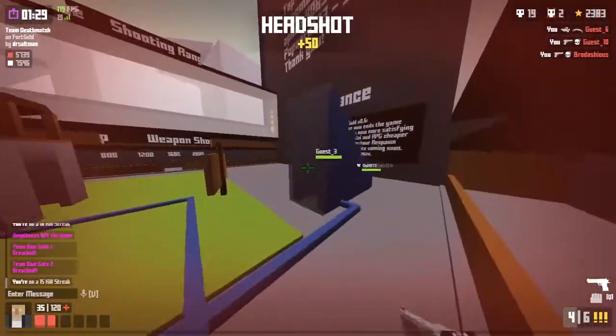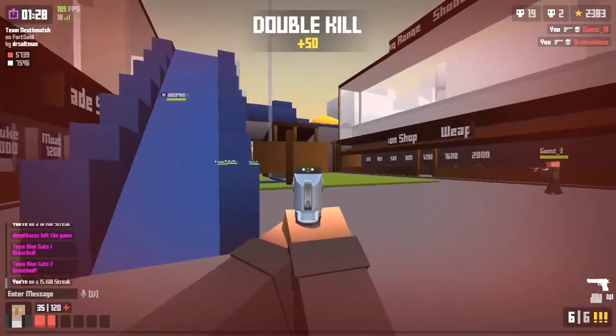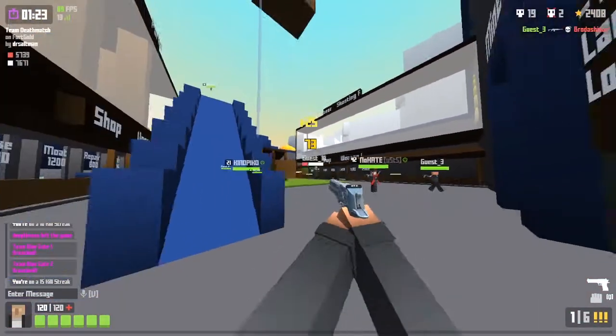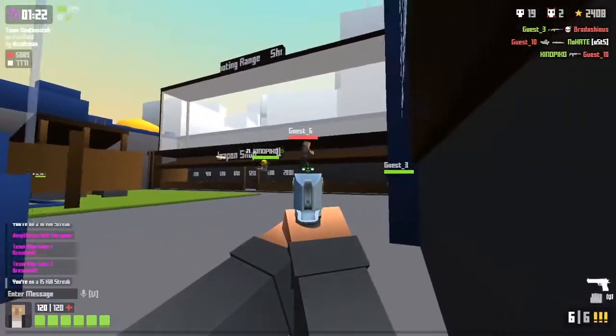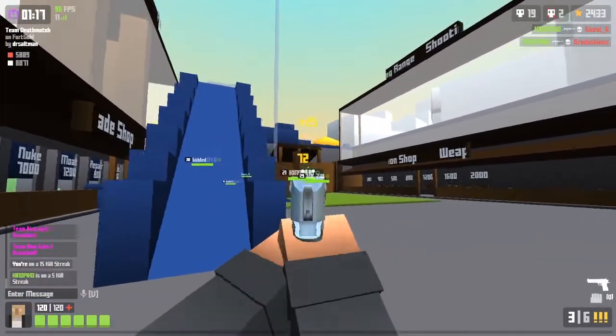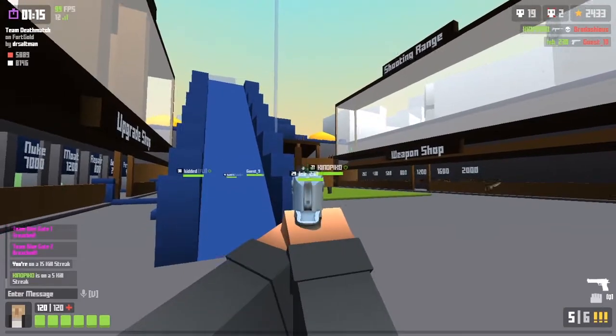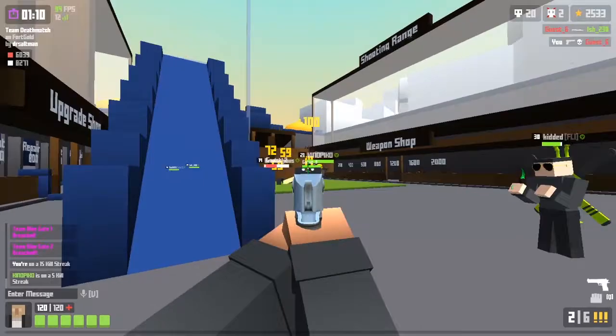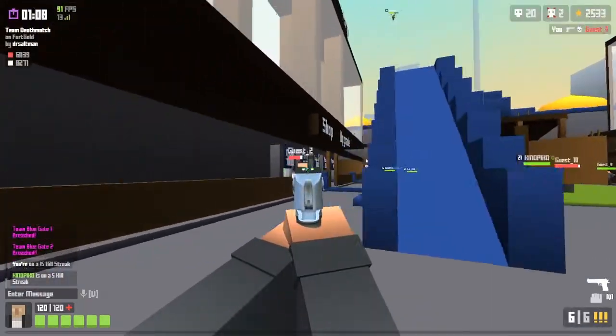I actually want to spawn kill. Yeah it could kind of work - let me just go through here, because the spawn point is really at a disadvantage. The enemy team spawns in the middle, so you can spawn kill them very easily - just shoot through this.